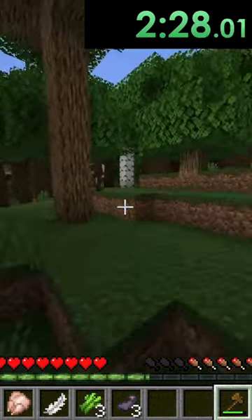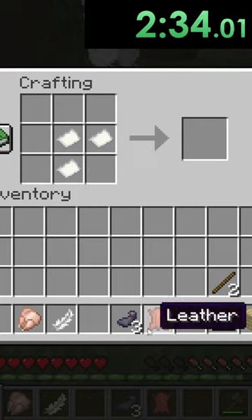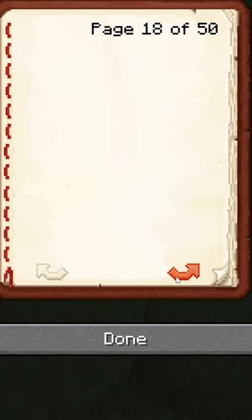We need leather — oh, there's leather right here. Let's place down our crafting table, make our paper, then make our book, and then we can put the ink and the feather together to make our book and quill. That's done! Before I get to page 50, make sure you guys like and subscribe.